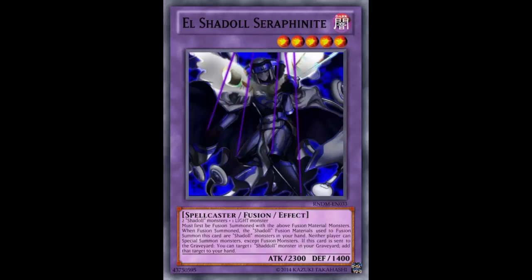It is a DARK Level 5 Spellcaster Fusion Effect Monster with 2300 ATK and 1400 DEF. Its materials are two Shaddoll monsters plus one LIGHT monster. That's not difficult — as long as your opponent has something on the field, you just use Shaddoll Fusion, send a Dragon, a Hedgehog, and whatever LIGHT monster you want, and go ahead and summon this guy.